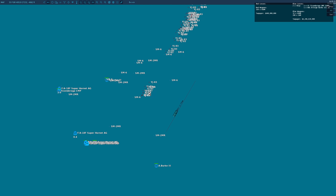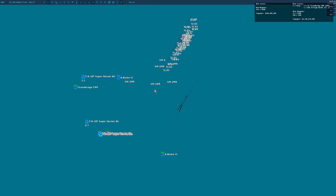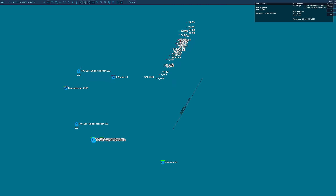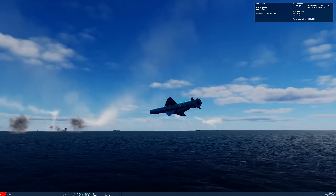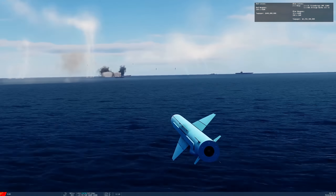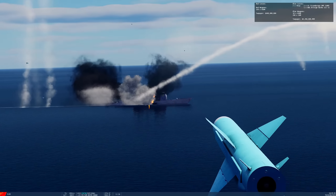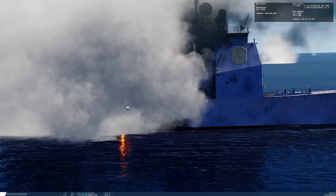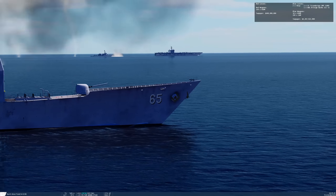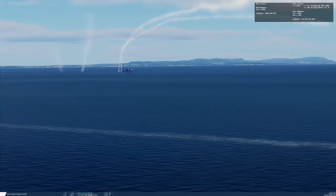The only thing I think that's going to save the American carrier is the fact that anti-ship missiles in DCS are not clever — they all go for the same target, which I don't think will ever get fixed. The SM-6s have their own seekers, but the SM-2s have to rely on the CIC to be active. That's the whole idea of a mass vampire attack — everything hits within seconds of each other.